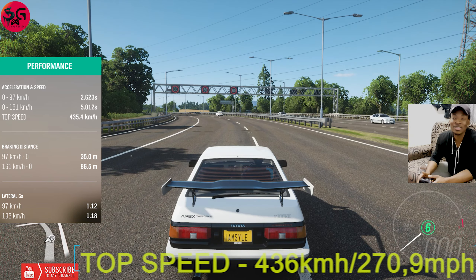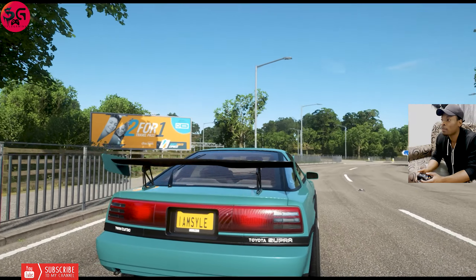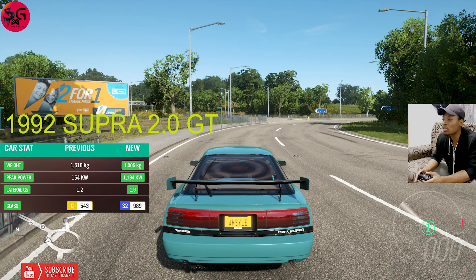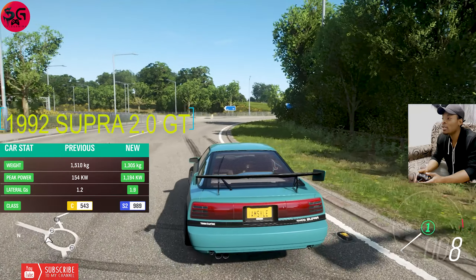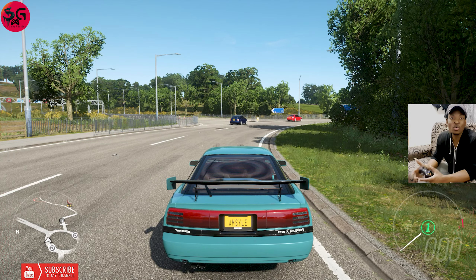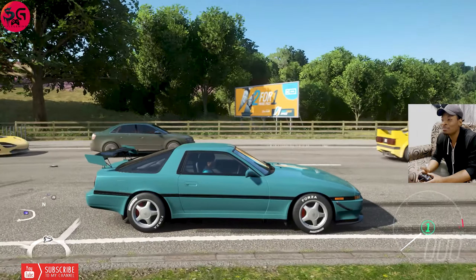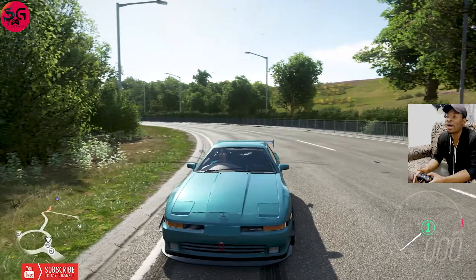This is crazy, guys. So we're getting on to the next one. Next up we've got the 1992 Toyota Supra 2.0 GT. I believe you've already seen the performance that I got with all cars after they ran — you will get it over there. And mind you, all of these cars are having almost the same power across.